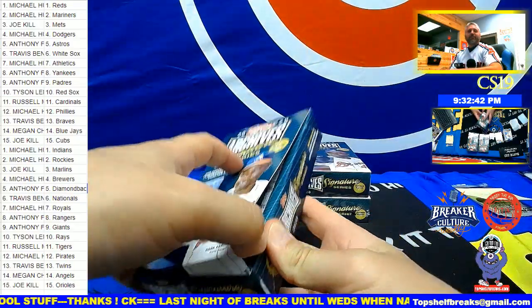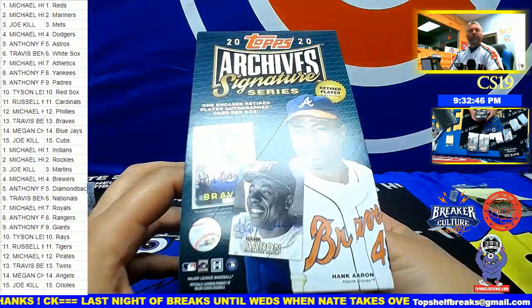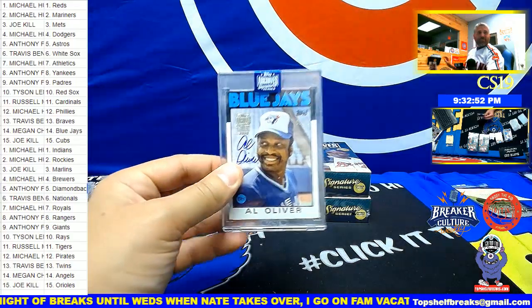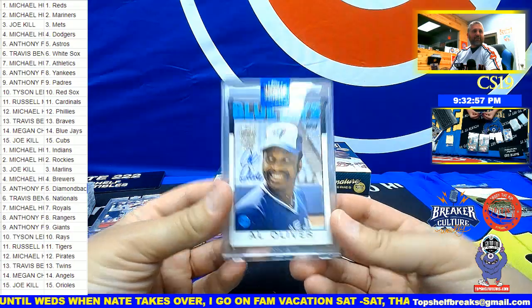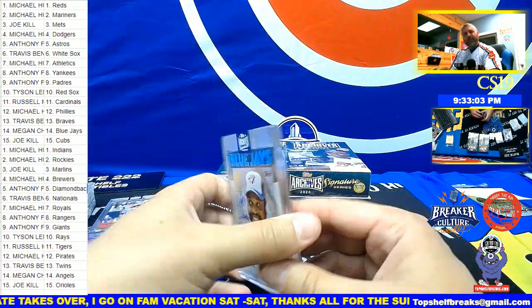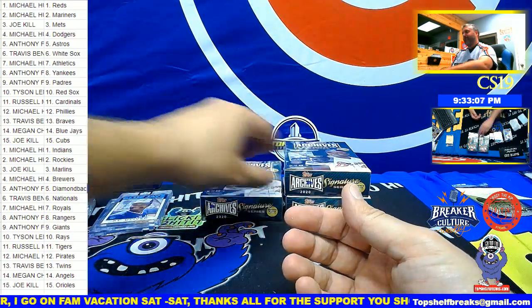We'll do some more tomorrow — they're really shiny and fun to look at. There is Al Oliver, 3 out of 45, for the Blue Jays. The Blue Jays are you, Megan — on the board with an Al Oliver, old school. Those are like '85 or '86 Topps, old school Al Oliver for the Jays.